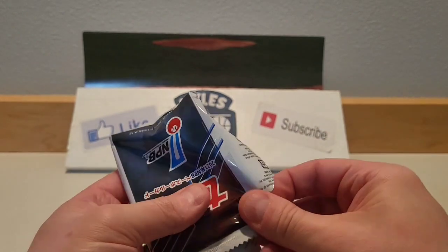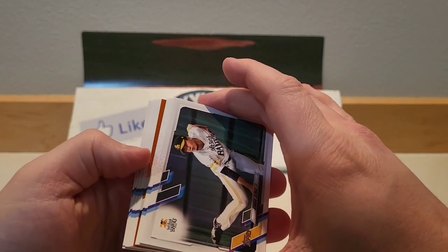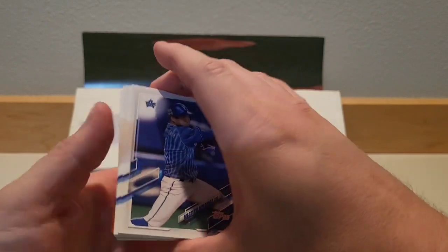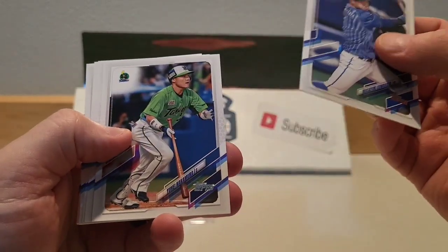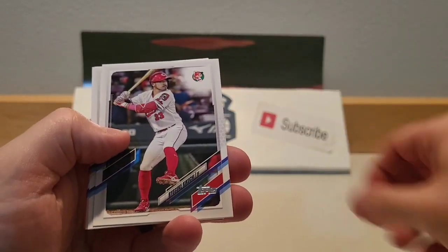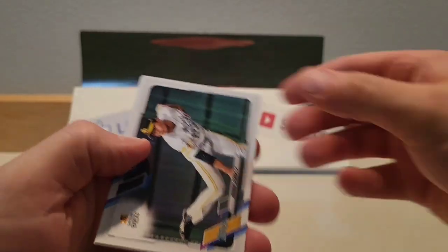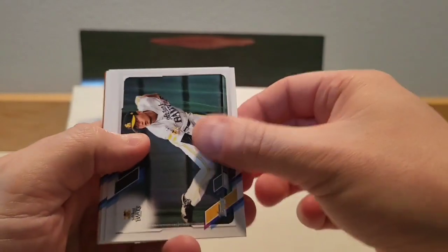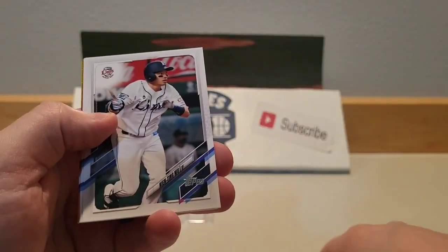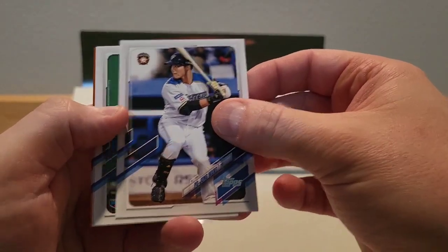Yoshida is in this — we got a red or a gold foil, so we'll put that one aside. Kodai Senga is in this as well, and there he is — Kodai Senga, that's a good one. Masataka Yoshida as well, so a couple nice names that are in the major leagues. Ko Jung Wong too.